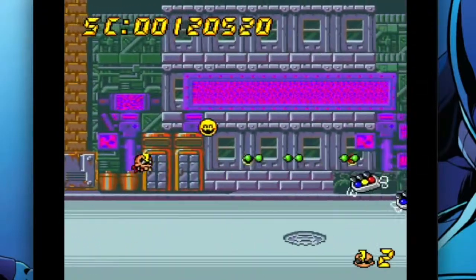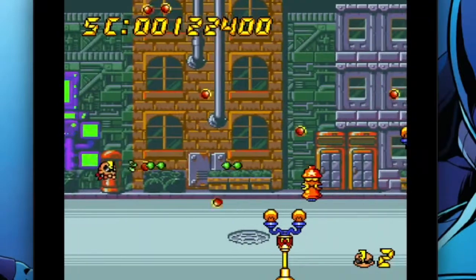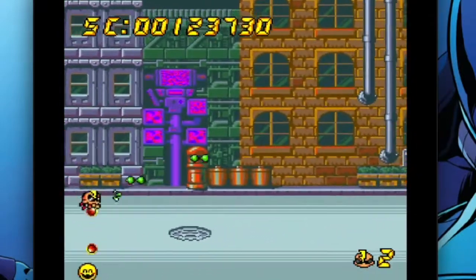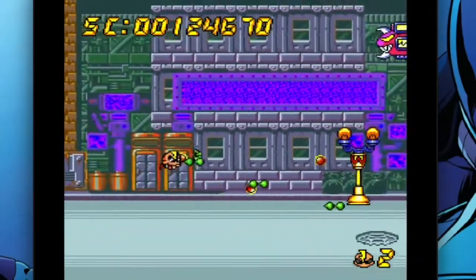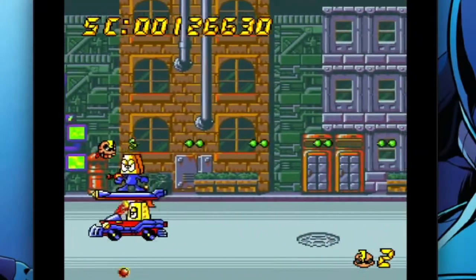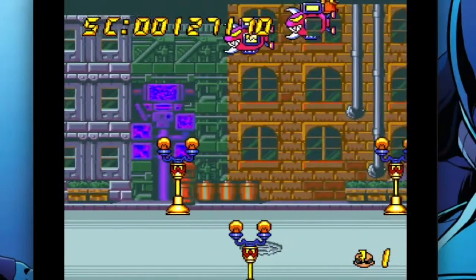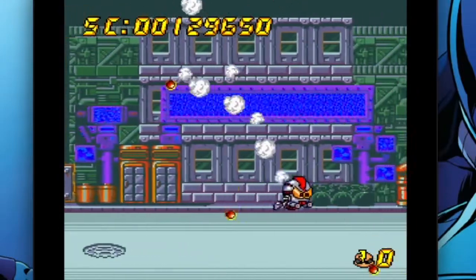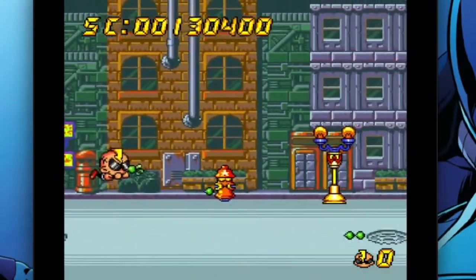There's even another option — a completely legitimate option. You can get the TurboGrafx-16 Mini or the PC Engine Mini. Both versions have Air Zonk loaded in, and at $99.99, or perhaps less by the time you're watching this video, that is a very affordable option compared to the game. For the cost of Air Zonk alone, you'll get dozens upon dozens of games, and they're all licensed, legitimate copies.